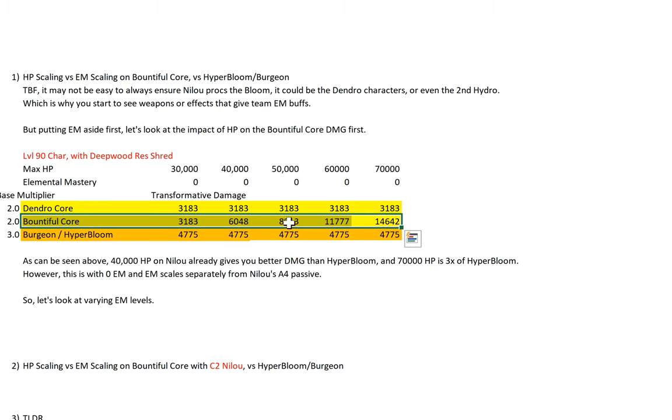Bountiful Core — this is Nilo's trademark. At 30k HP, 40k HP, 50k HP, 60k HP, and 70k HP you can see how high the damage goes — it's actually 14.6k, which is a lot higher than the Dendro Core and also the Virgin slash Hyper Bloom. In fact at the 40k HP mark, Bountiful Core already gives you more damage than Hyper Bloom, and 70k HP is 3x of Hyper Bloom — almost exactly 3. Note that this is with 0 EM, and EM scales separately from the HP scaling from Nilo's A4 passive on the Bountiful Core.